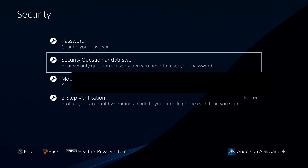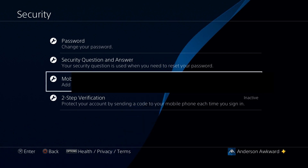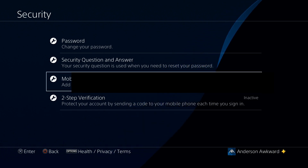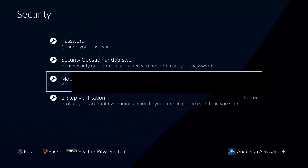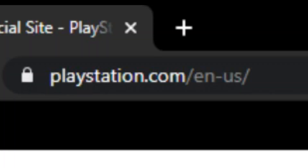Now that I've showed you the PlayStation console side, I'm just going to give you a quick rundown of the computer side in case you want to use this process with an older console — PS3, PS Vita — or just do it on your computer because you don't want to go on your PlayStation. The second method to enabling and disabling two-step verification is to just head to PlayStation's website.